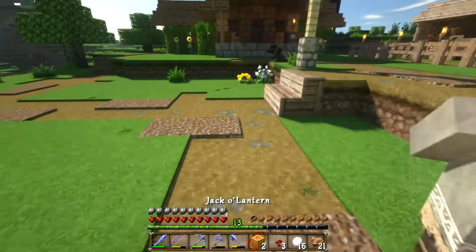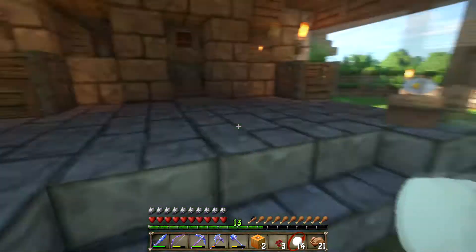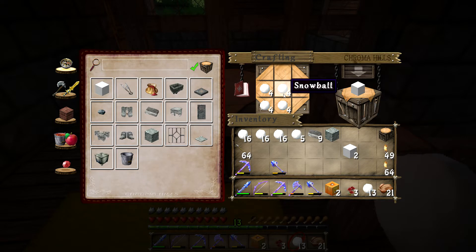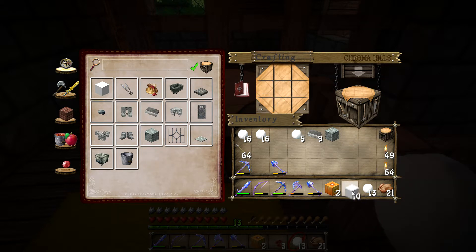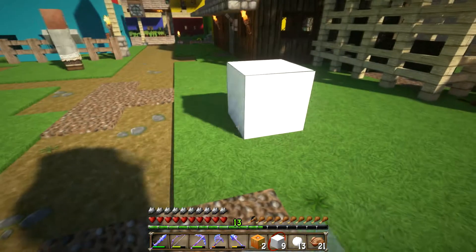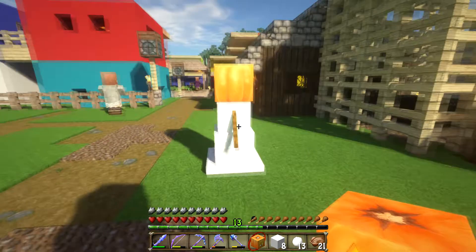A couple things you can do with snow: first you get snowballs which you can throw as a little taunting thing just for fun. You can also make snow blocks in a two-by-two pattern. We want a couple of these because we're going to take the snow blocks, put one on top of the other, and top it off with a jack-o-lantern to get a little snow golem.